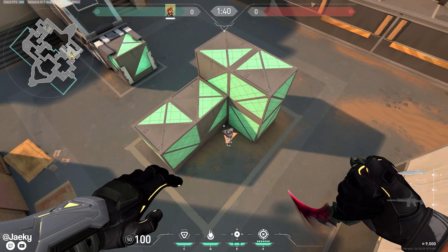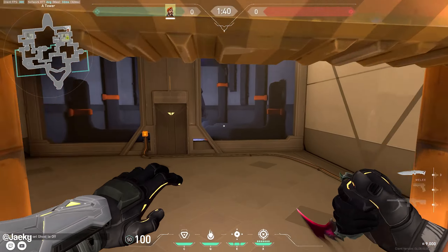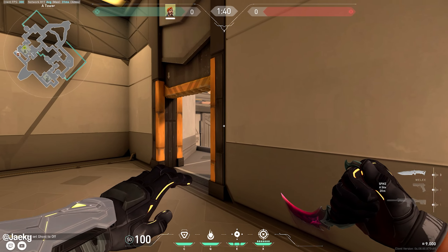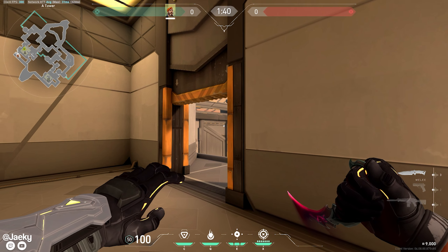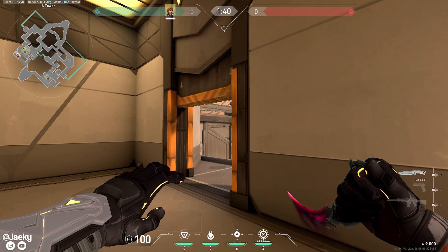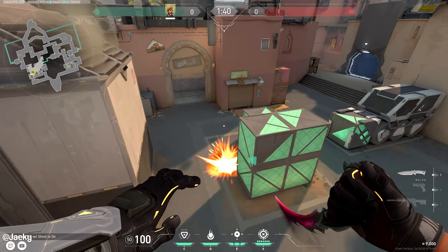This is how you molly triple from heaven. Peek out just barely until you see this line in the double door. After you see this line, aim in between the two yellow ribbons right here — aim right between them, molly, and there you go.